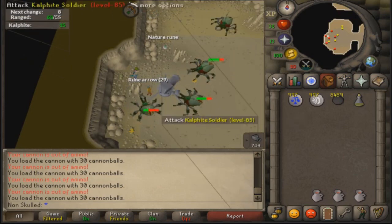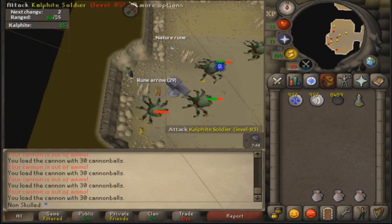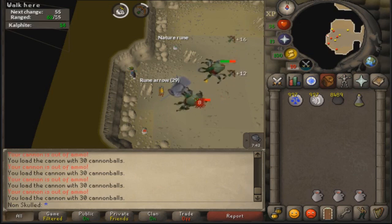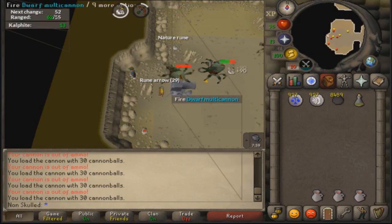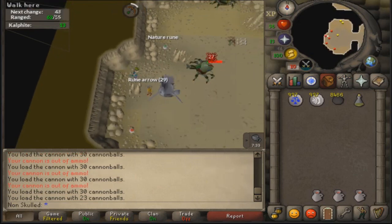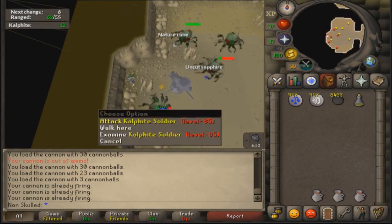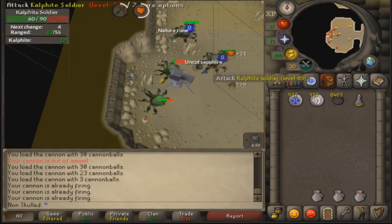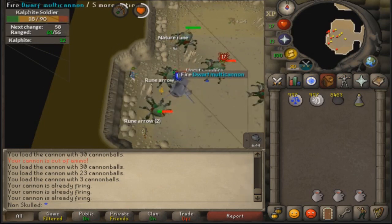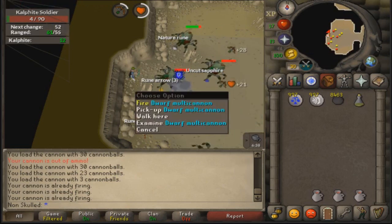You can stay in this position as long as you like because this is a situation where they all get trapped, and you can just walk back here. This is the best situation - you don't have to do any fighting because there's none in that spot. This is a perfect time to refill your cannon when there's none in this corner. Make sure you kill the one that's basically under the cannon because he's the only one that can hit you when you're restocking.